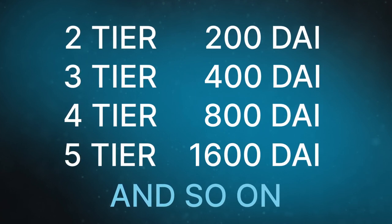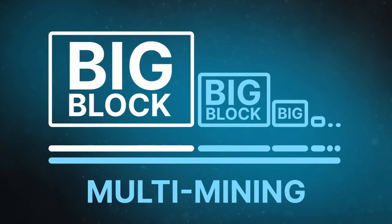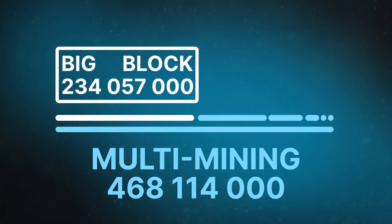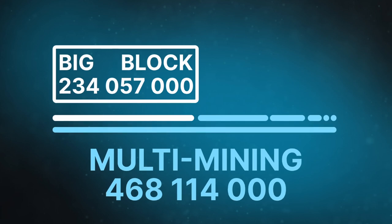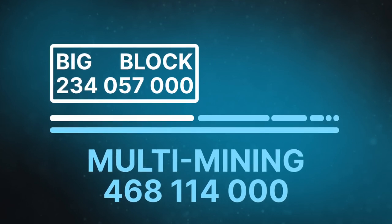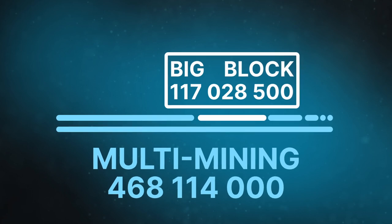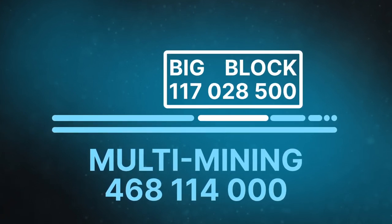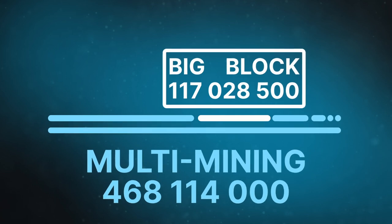Let's take a closer look at the details of how it works. At the beginning, the first big block is distributed. It is half of the total amount prepared for multi-mining. The total supply for multi-mining is 468,114,000 Force Coins. The first half — 234,057,000 Force Coins — is the first big block, while the second half is all the remaining big blocks. Each subsequent big block is always half the size of the previous one. When the first big block is issued among the participants, the remaining 234,057,000 coins will also be divided into two parts: one half will be the new big block, and the other half all the remaining blocks, and so on.